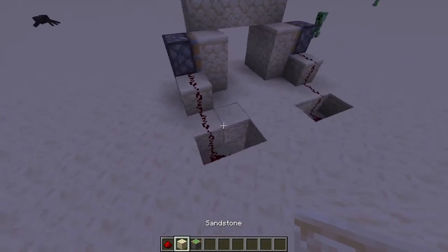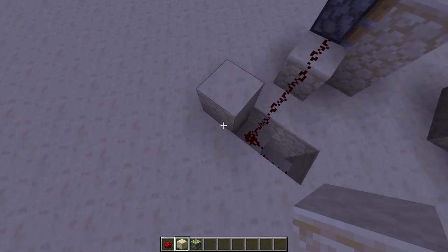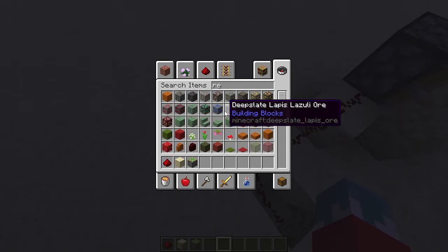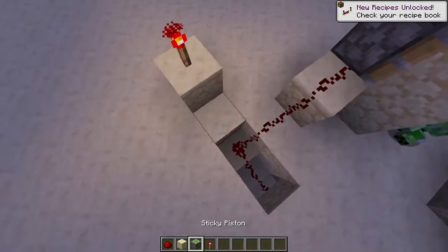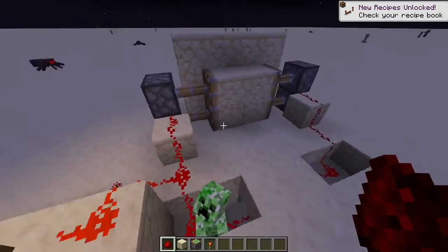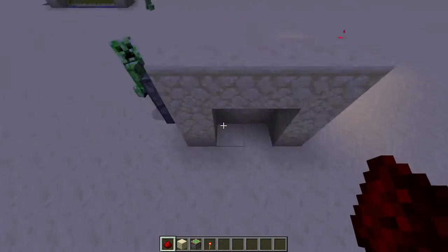On either side you're going to put a block with a redstone torch on it, and then you're going to connect those to it. What this is going to do is it's going to power it.